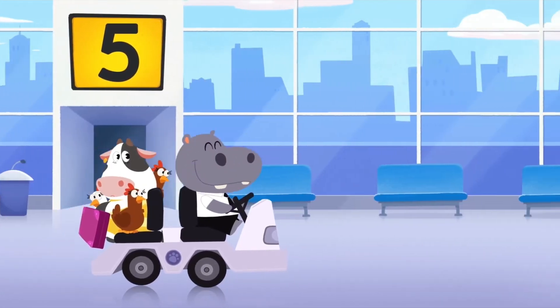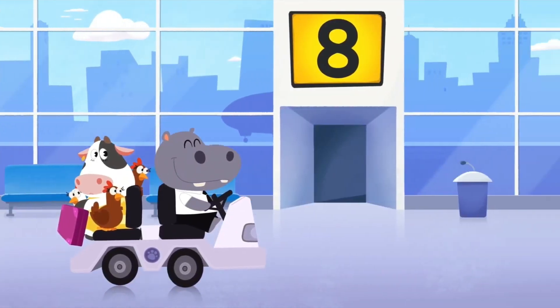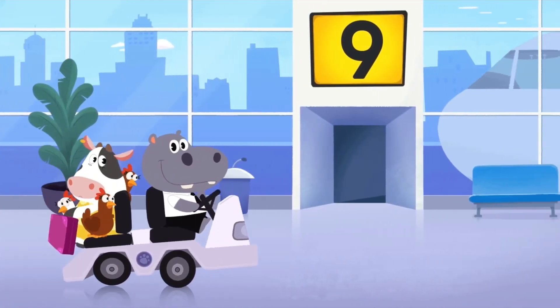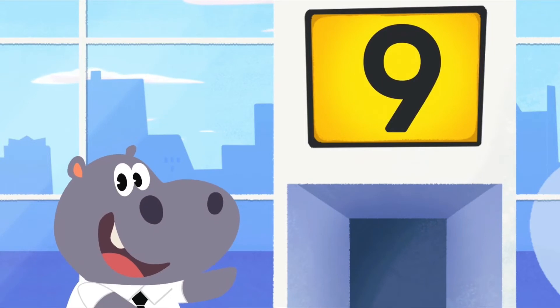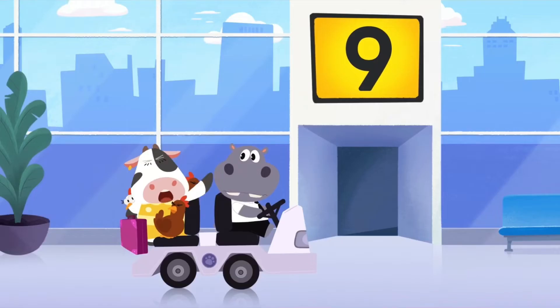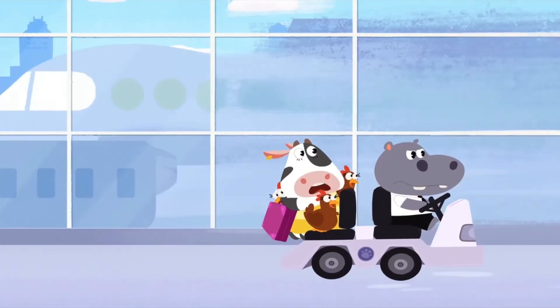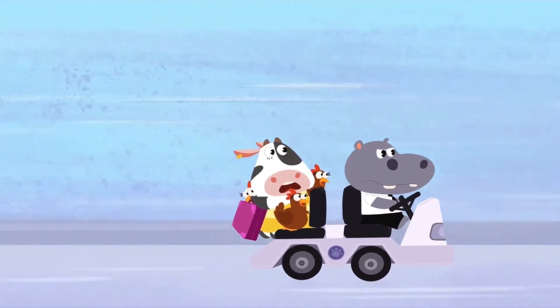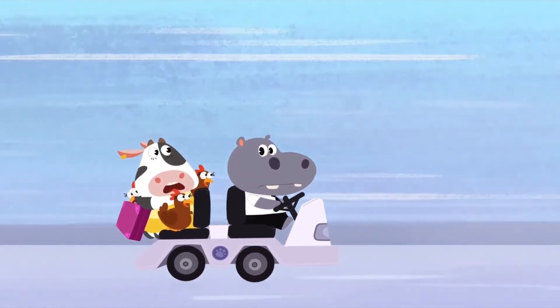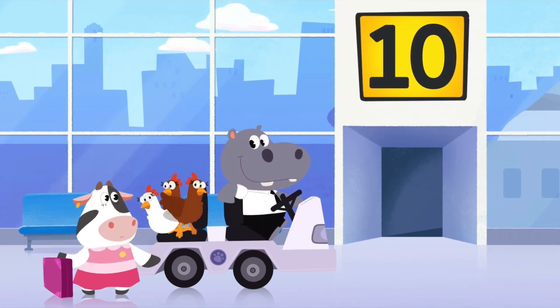Let's keep counting the gate numbers! Six! Seven! Eight! Is this gate number 10? Nope! That is gate number 9, Hoopa! You better get moving or Moo is gonna miss her flight! Hey, Hoopa! You just went past it! Here we are! Gate number 10!